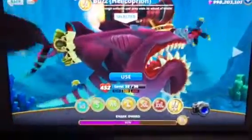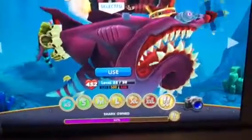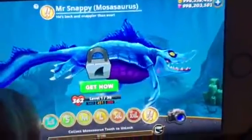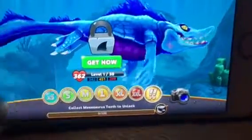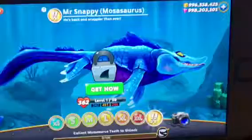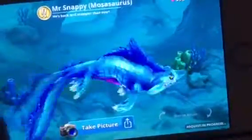Hi guys, welcome back to another episode. I know you might think this has already happened and it's kind of old, but today I'm going to get the Mr. Snappy Mosasaurus. As you know, he is in Hungry Shark Evolution, and now they put him in Hungry Shark World. He looks super cool, and I've heard he already came out a while ago, but now I'm going to get him.